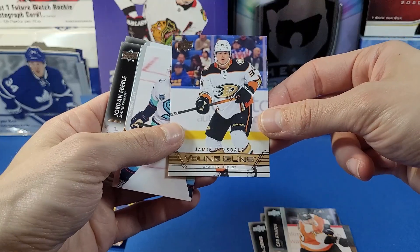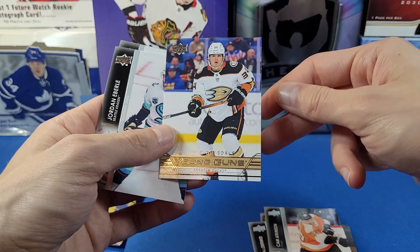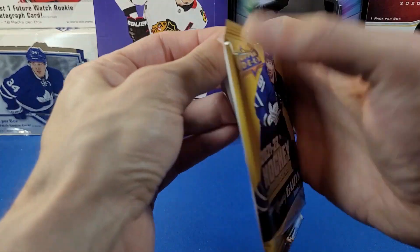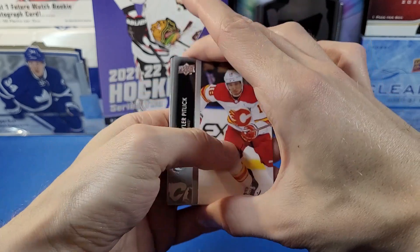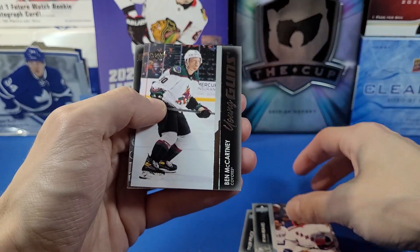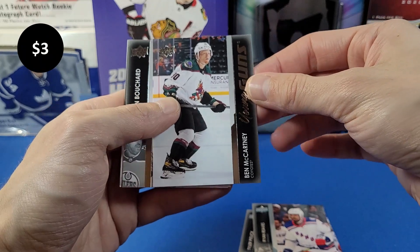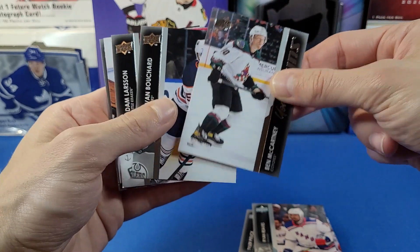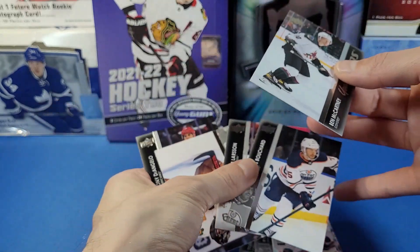Let me get this to focus here — Jamie Drysdale Retro Young Guns. That'll kind of save the blaster honestly. That's a pretty cool card. Last pack here — could get a Young Guns or a Young Guns Canvas — and yes, we got a Young Guns: Ben McCartney Young Guns for the Coyotes.